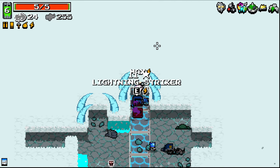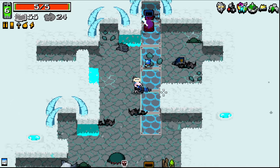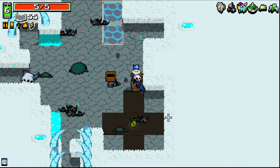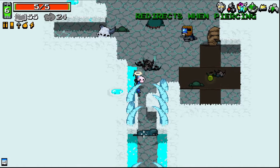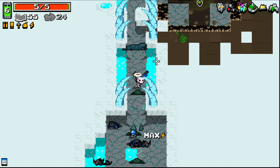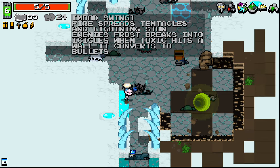Quickly grab that. We've got Lightning Striker — we'll take whatever that is. And we'll go for radiation on this thing, why not? Where's the last enemy? There it is. Lightning Striker is just a big old lightning gun, and I'm pretty sure Mood Swing does affect lightning. Lightning stuns — yeah, that's good.